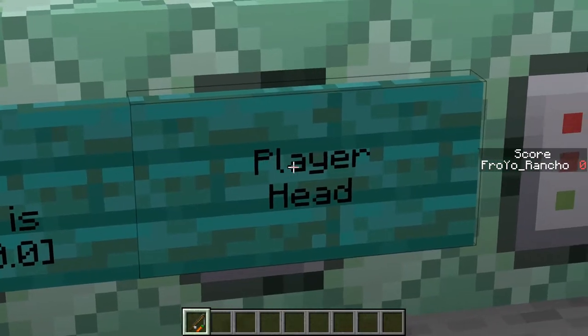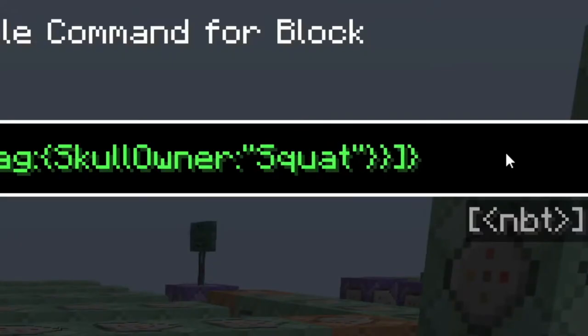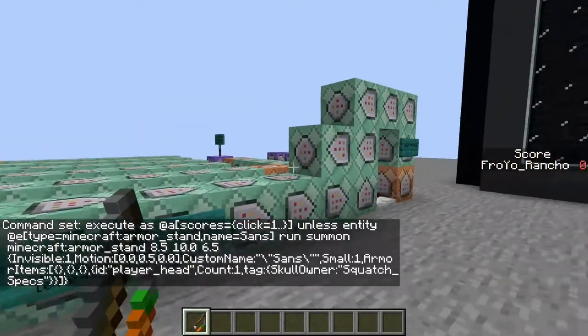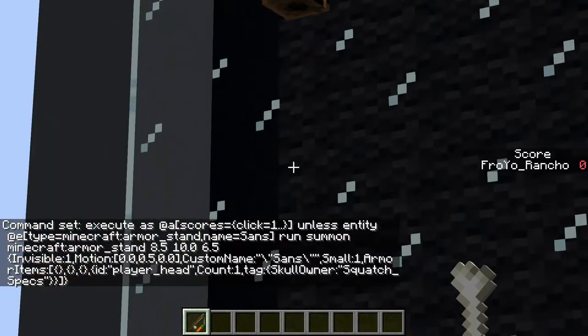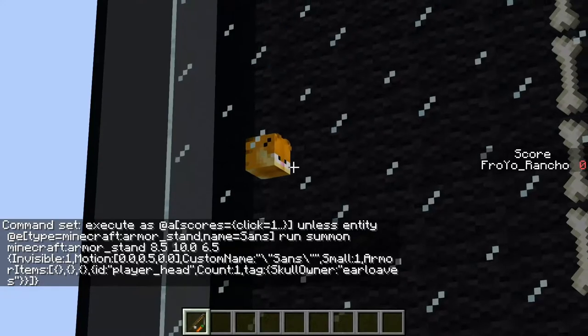The next one over is the player head you can change. Right now by default it's just my name, but you can change it to — little shout-out to Squatch Specs. And now we have a Sasquatch Head. Or, you know what? Better yet — it's Garfield time.